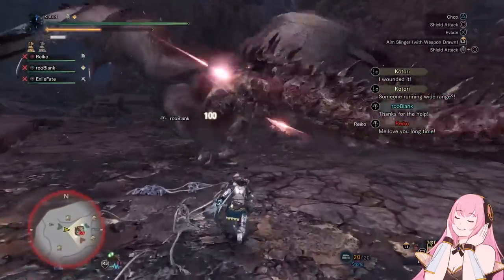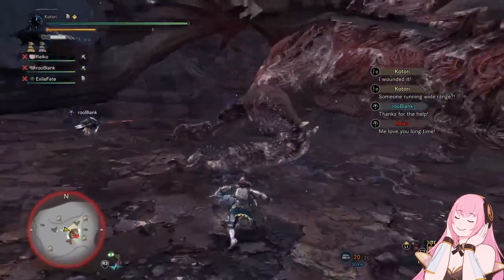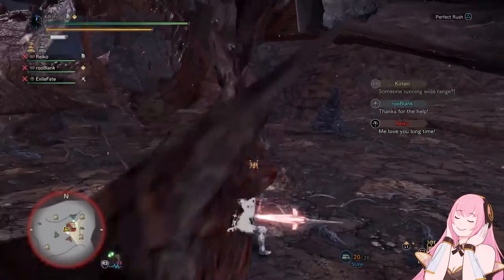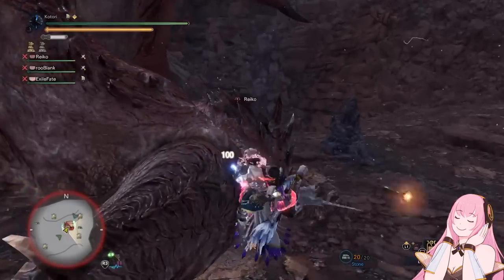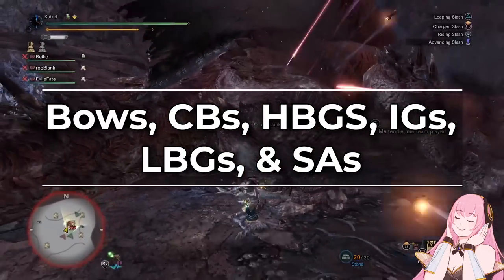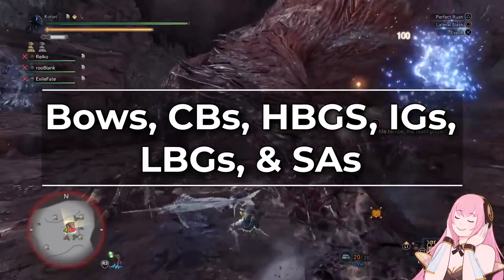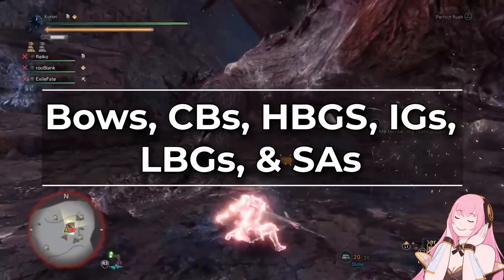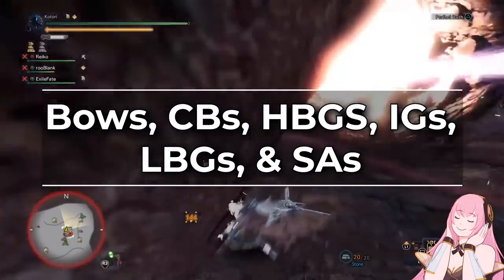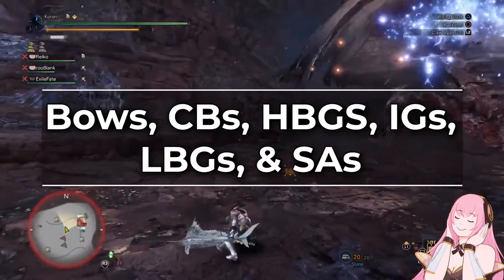Let's talk about the rest of the weapons you want to keep from Safi Jiiva, as well as what the awakened loadouts should look like. We're going to be covering the rest of the weapon classes we didn't already cover in part one, so that means bows, charge blades, heavy bowguns, insect glaives, light bowguns, and switch axes. We are only going to be covering which weapons you want to keep as well as the general awakened loadouts, and we will be covering the actual builds themselves in the future in the meta series.